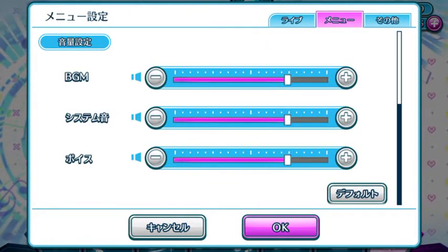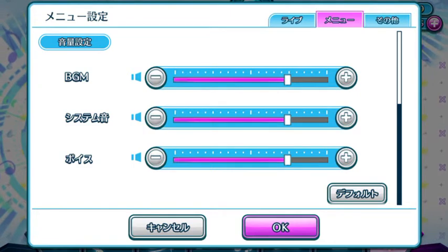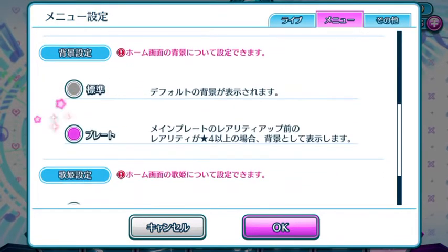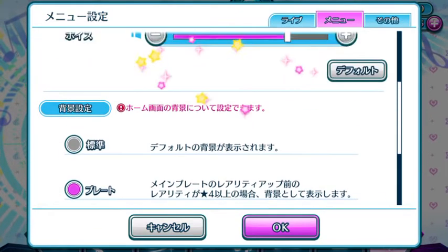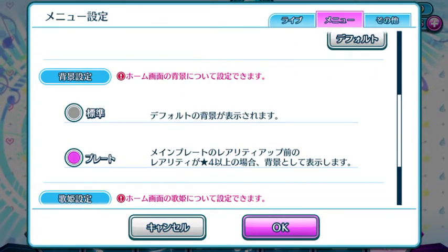Second tab — again, more settings for the music. You have your BGM volume, your system volume, and your voice volume. You can increase and decrease them according to how you want it. Now this one here is pretty important. If you're wondering how you could have your episode plates in the background in your main menu, this is where it comes in.